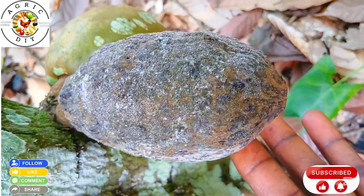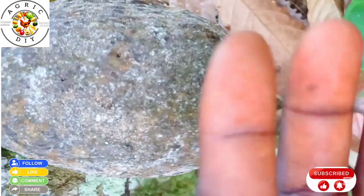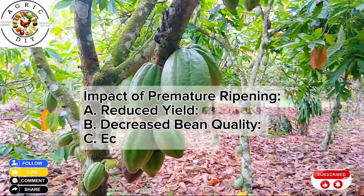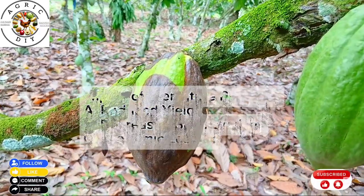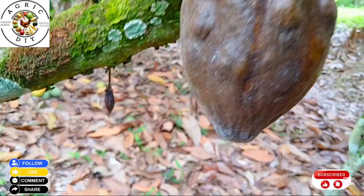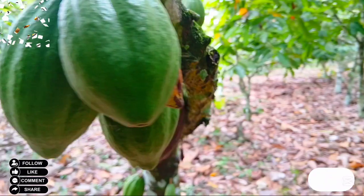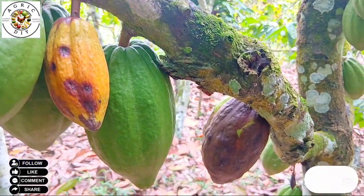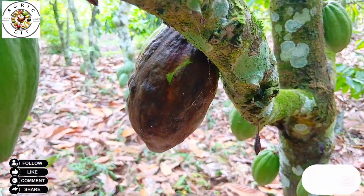There are some impacts of premature ripening, which include reduced yield, because prematurely ripe pods often contain fewer and smaller beans, leading to lower yields. It also decreases bean quality, because prematurely ripe pods may be of lower quality with a higher risk of fungal infection. It also brings economic loss to the farmer, as farmers experience reduced income due to lower yields and potentially lower prices for affected cocoa beans.